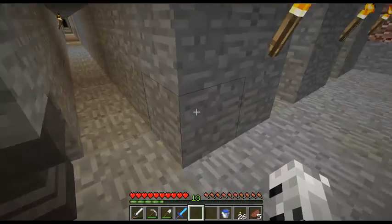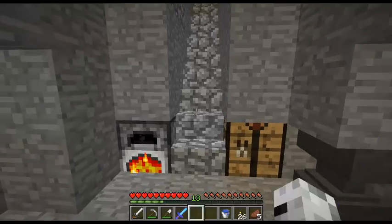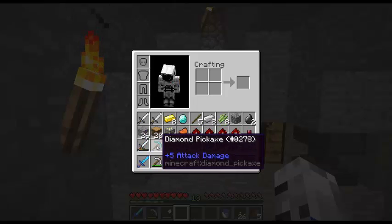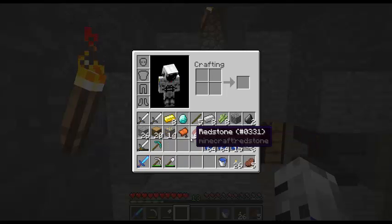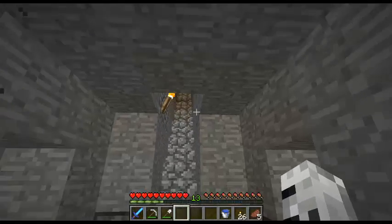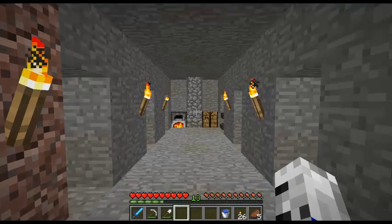This anvil took forever to make - I think it's like 31 iron you need, actually not that much. There we go - Phantasmagoric, Smite III, Sharpness IV - that's very awesome! I'm going to have to find more diamonds to make an enchanting table. I'm going to get my pickaxe enchanted and then I'll start working on my base once I've got the tools.